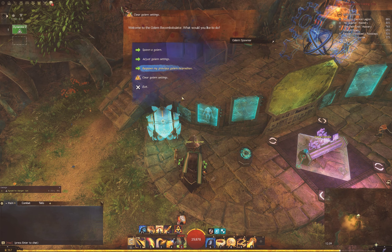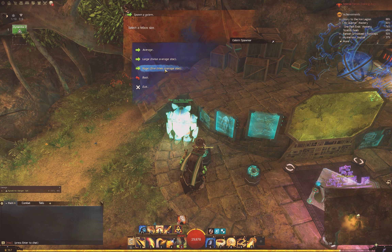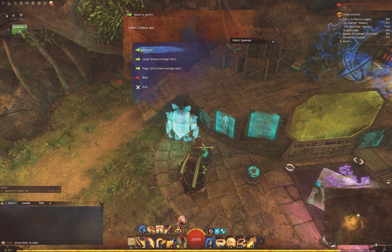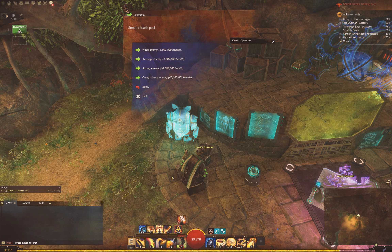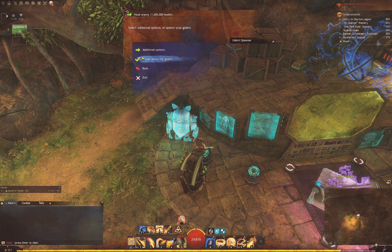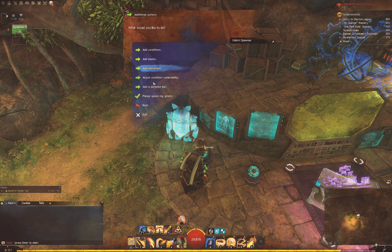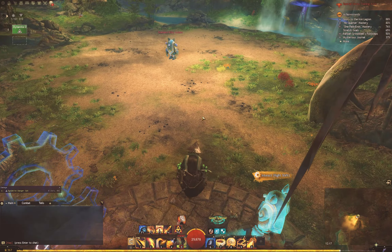Otherwise, we're going to come over here — I've got settings but I'm going to clear them. You go to spawn a golem and then you're just going to say how big do you want it. Big ones can give you more DPS because a lot of your abilities are going to hit multiple times on the same target if its hitbox is large enough. I tend to go with small ones because that gives me the most realistic idea of what I'm going to do on average running out in the open world. I tend to go with a million health just because I'm impatient for results. You can go to additional options if you want and add a break bar, or make it move around or give it buffs, but I don't really mess with those that much. Then we just spawn the golem.